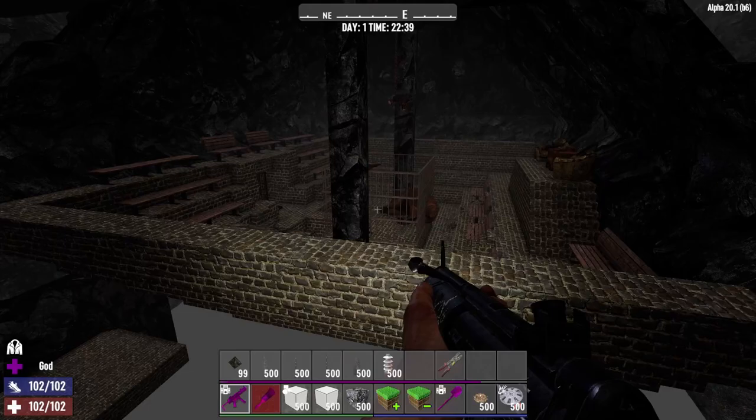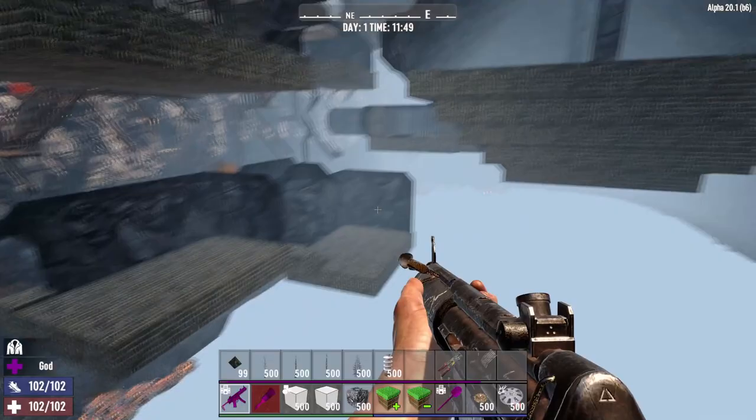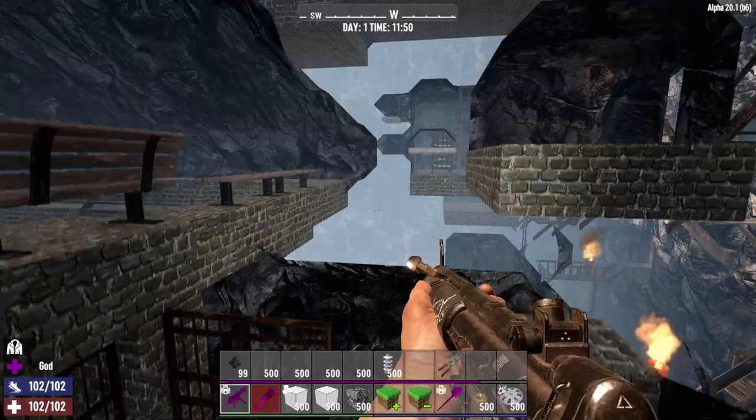Let me go ahead and turn the light up a little bit so you can see better. There are a lot of different living chambers, some barracks for the guards, and a large arena for animal fighting and gladiator fighting, with some prison areas to keep the gladiators or whatever you want to call them.